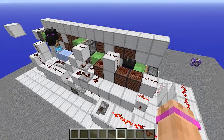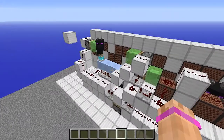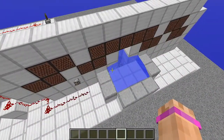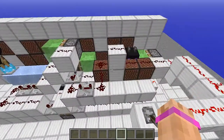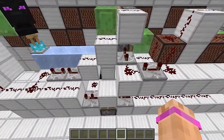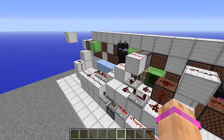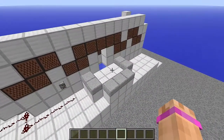Basically what we have going on is we have armor stands with Frostwalker boots on them, so it freezes the water at the level. This one activates first, freezes the water over there and then gets shot back, and then a piston down here activates and pulls it down. And then when we deactivate it, this one activates, sends it back, and then the piston comes and pulls it down.